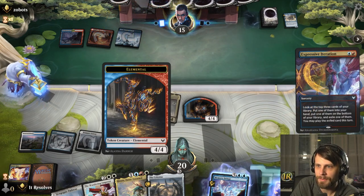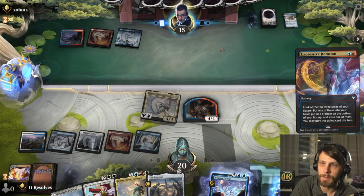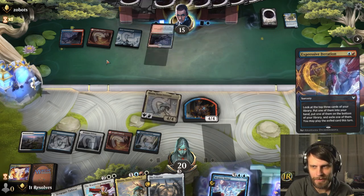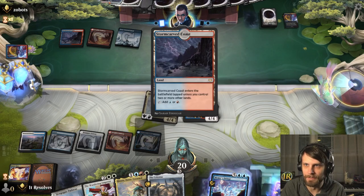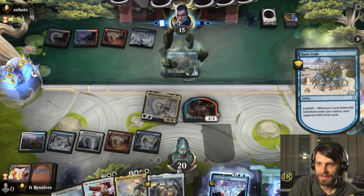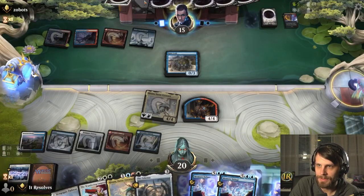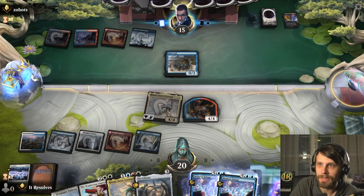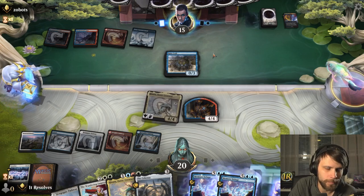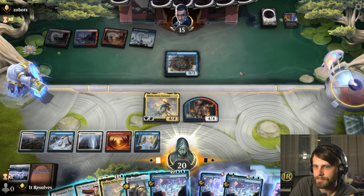While we are in a precarious position because they could have a Burn Down the House and sweep the board, they're pretty stuck on mana so I don't feel super threatened. They obviously get their mana this turn and have another Ruin Crab, but this should be enough of a clock that it's going to be dangerous for them to do too much. They could have a Demon Bolt — the one you can foretell for the burn stuff — but we'll see.